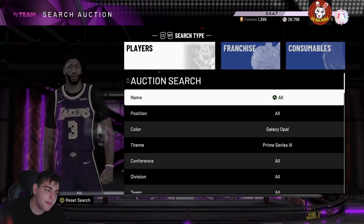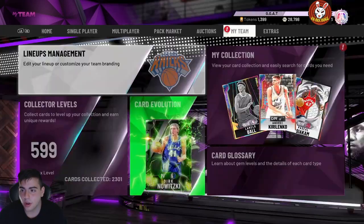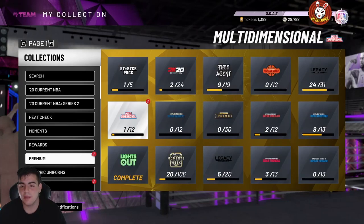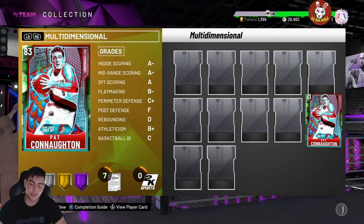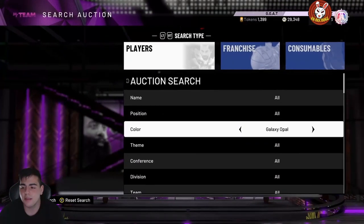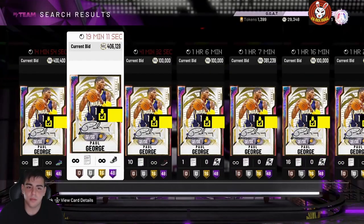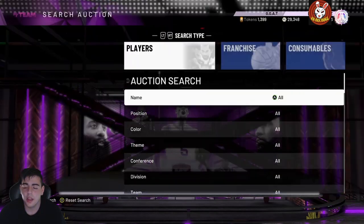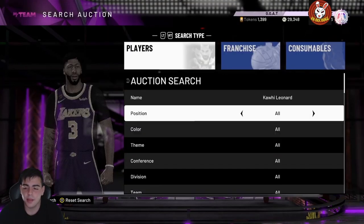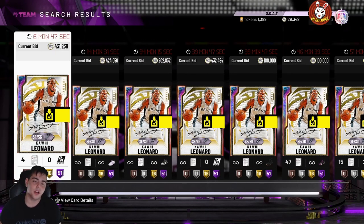Now let's go over the big method — how I've made millions of MT. It's mostly about Prime cards and knowing the market. You need at least 100,000 to 200,000 MT to start. I already made over 300,000 MT in about 30 minutes off this method. Prime cards were going for an all-time low on Friday — so I picked up Kawhi, two Lamar Odoms, Luka Doncic, and two Paul Georges during the market crash.